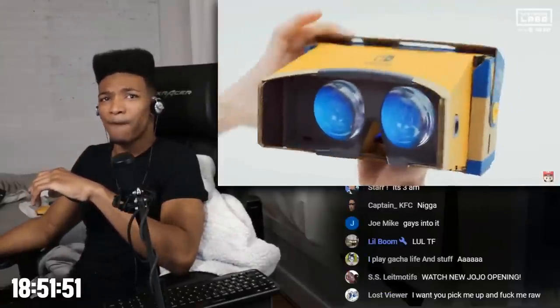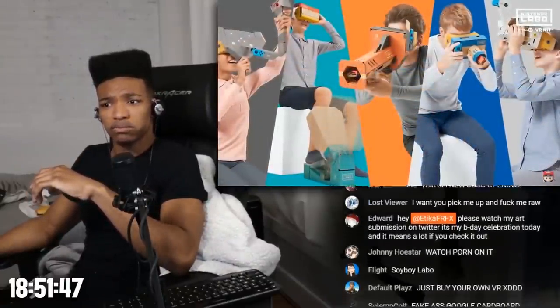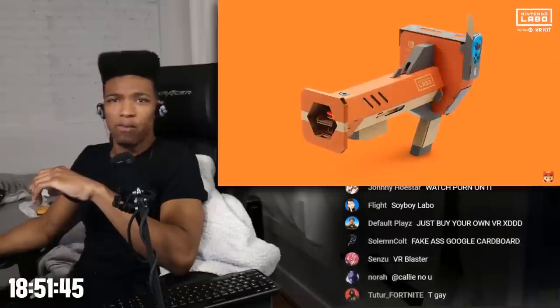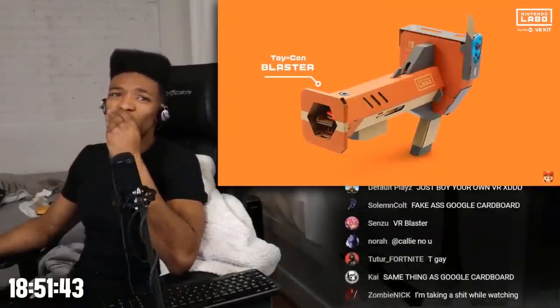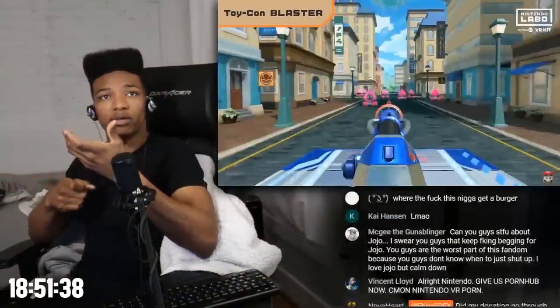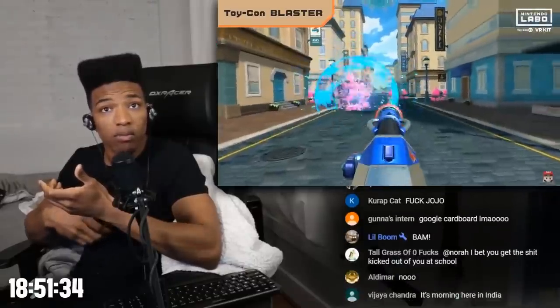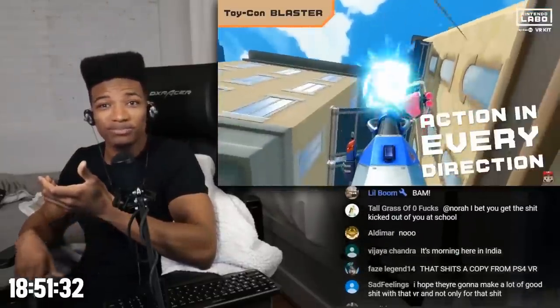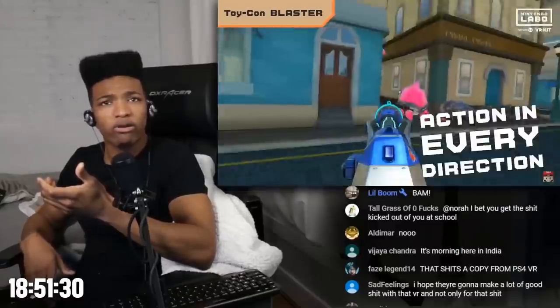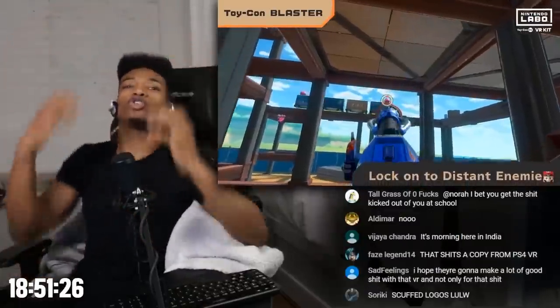You can use your Toy-Con VR goggles on their own, or by attaching them to one of the other creations you can build. Like the Toy-Con Blaster — some Google Cardboard-style thing. Pull back the slide to build the blaster, take aim, and fire away. That looks kind of cool. Why does this look like the Virtual Boy though?